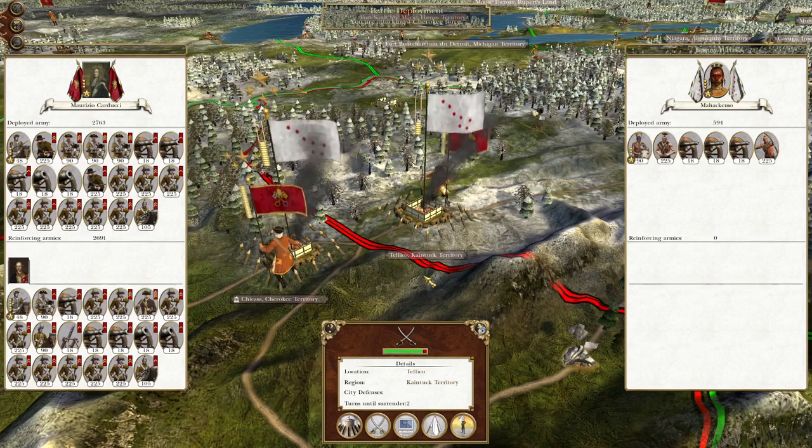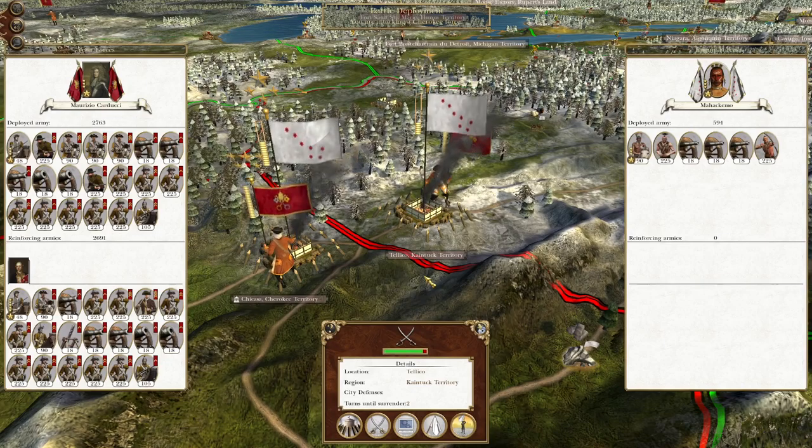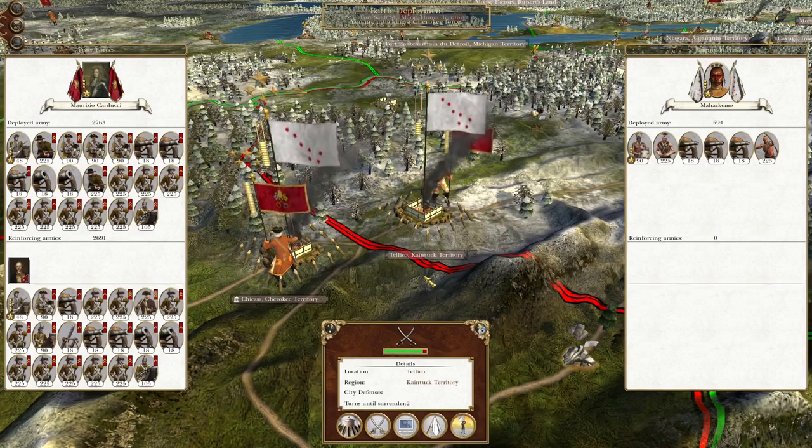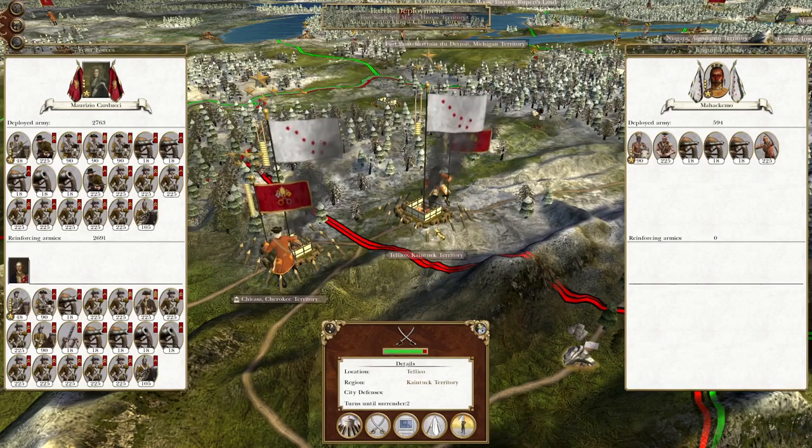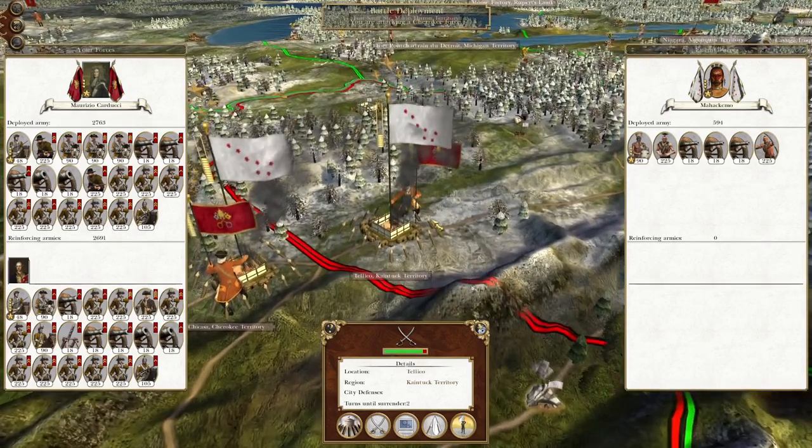What's up guys, this is the Rufferman and I am back to bring you to the next episode of my Empire Total War Let's Play as the Italian States. To pick up where we left off, we are about to wipe the Cherokee off of the map, and this is going to be the episode in which we end our Italian campaign.